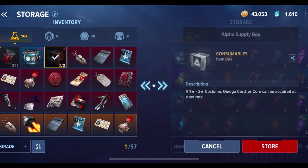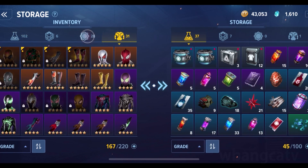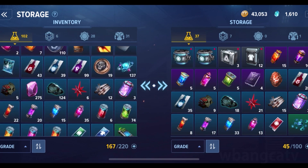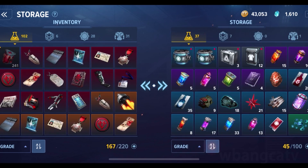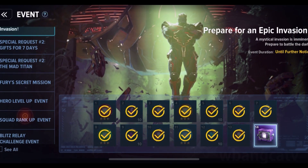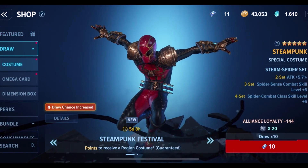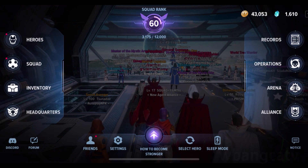I do have plenty of costume draw tickets — you can send those in too. I have 11 here and you can send them and use them on another character. If you don't like Spider-Man, say you want to use them on Iron Man, you can send them all in, add them up across multiple characters, and then do a 10x draw on the character you want. That's how you transfer items between characters in Marvel Future Revolution.